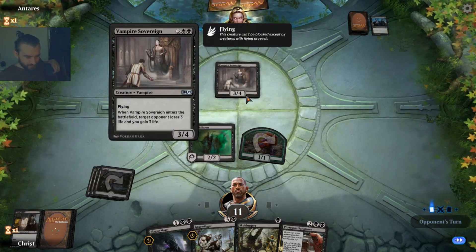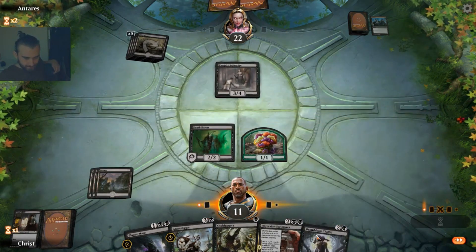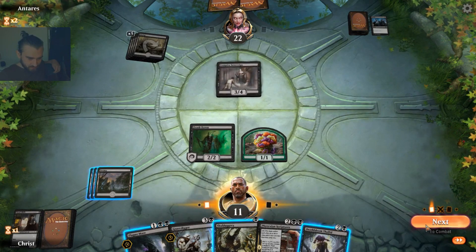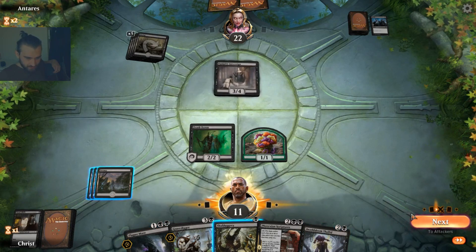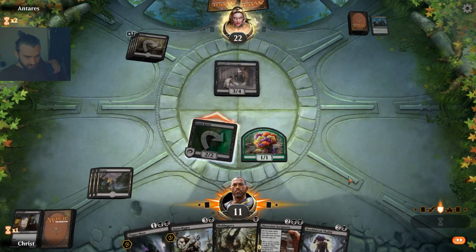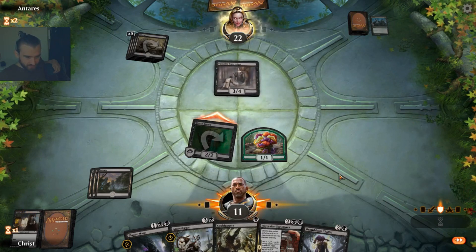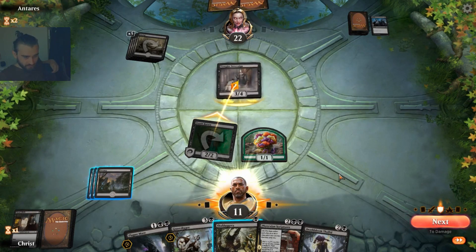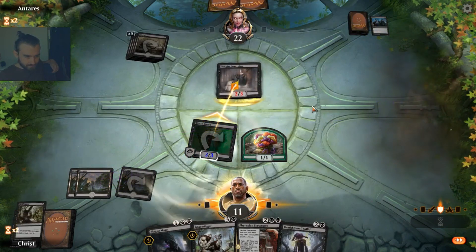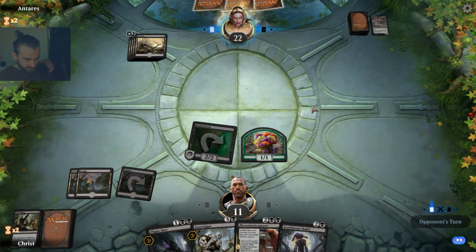So we got the Scriptures to deal with. Unfortunately we don't have the mana to deal with it yet. We can send in a Death Baron here and see if we get a use for the Skullduggery. Are you blocking? I don't even need the Scriptures here — would be nice, with a fourth Swamp at some point.